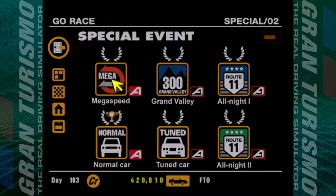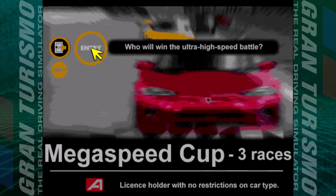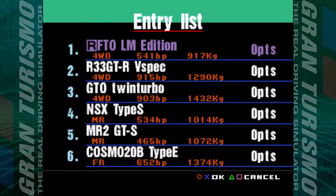This championship is going to be over incredibly quickly. The last couple have been like half an hour, 40 minutes, almost 50 minutes — this one should be over in less than 10. The Mega Speed Cup only has two laps rather than five. Looking at the entry list: R33 GTR V-Spec at 915 brake horsepower, the GTO Twin Turbo at 903, the NSX Type S at 534, 465 for the MR2, and the Cosmo 20B at 652.